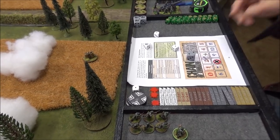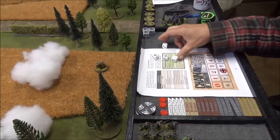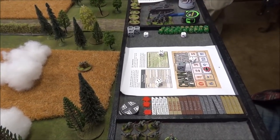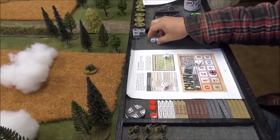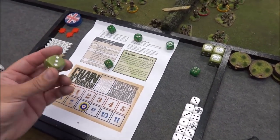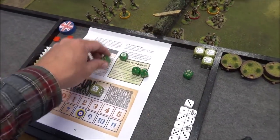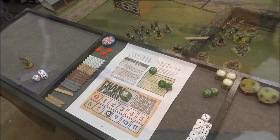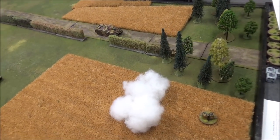Another double phase — unbelievable — and three ones. That's like six double phases now. Another five for Andre: he's up to three chain of command dice. I'm at a full one. Two ones and a two — the Char B1 has boogied down the road and is getting pretty close to that jump off point.